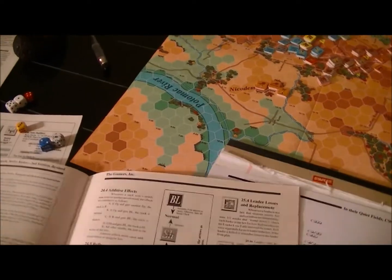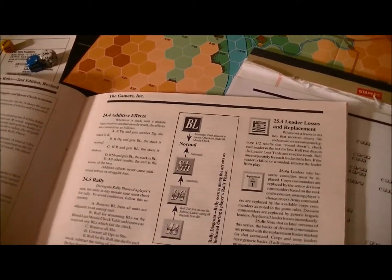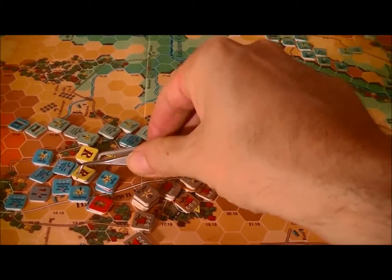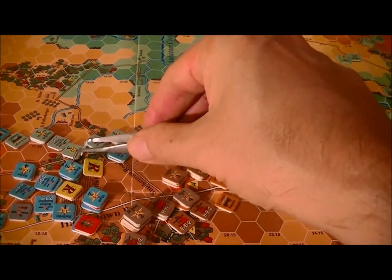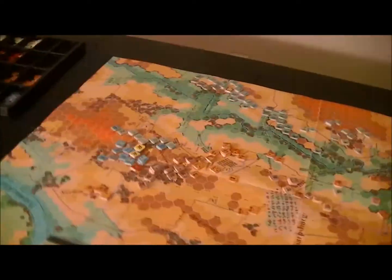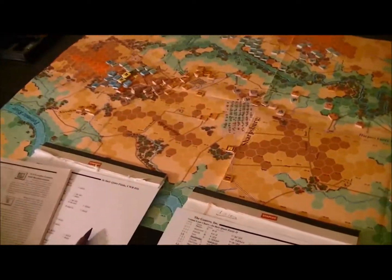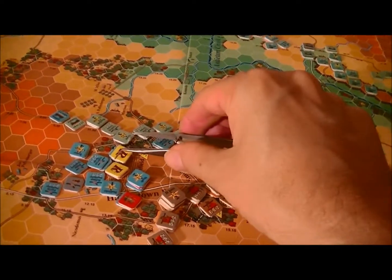These rolls are quite large but I'm fairly used to them — I may make some errors. We need a 2 or less to upgrade it, and leader effect. For example, here I don't have a leader. But here I get an extra point, so that'll be 3 or less. Let's check those: the natural one — he's not rallying. The other one is. We just get rid of that.